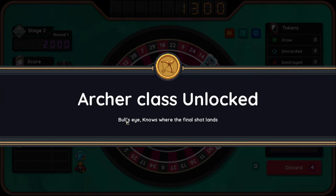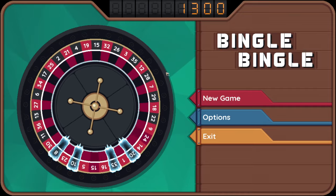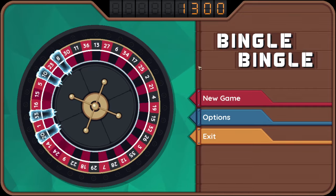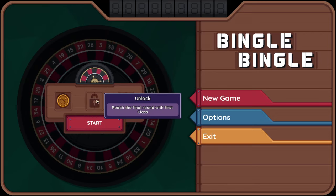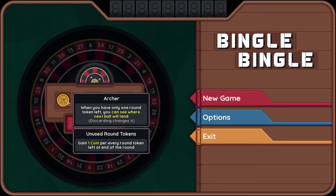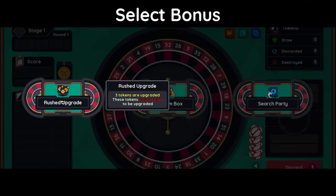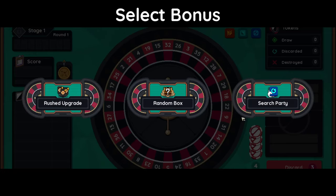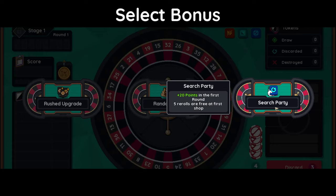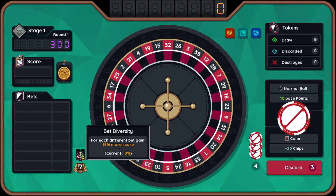Archer class unlocked — Bullseye knows where the final shot lands. Interesting. Well, I'm not satisfied with that, we need to go again. When you only have one round token left, you can see where the next ball will land. Three tokens are upgraded — these tokens cost plus one coin to be upgraded. Rare item: get 20% less score for the first three rounds. Plus 20 points in the first round. Five re-rolls are free at the first shop.